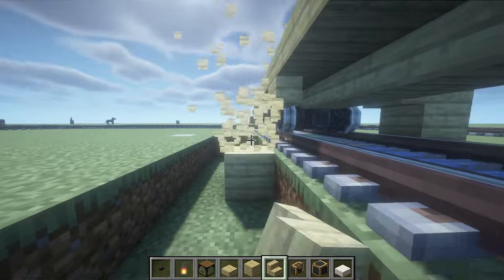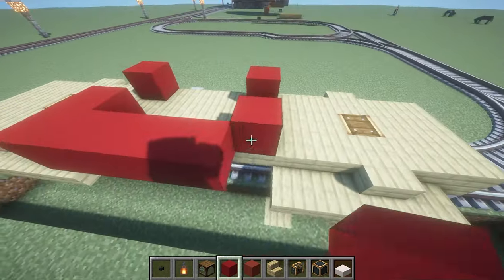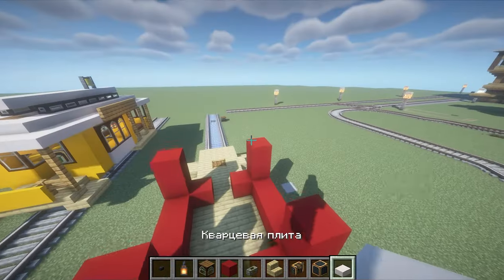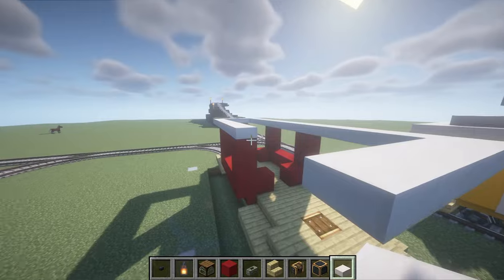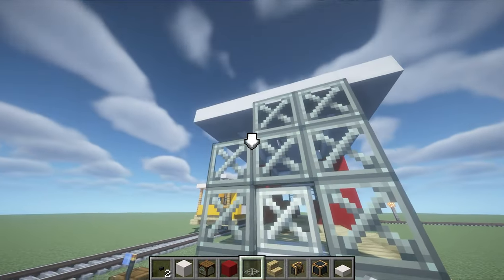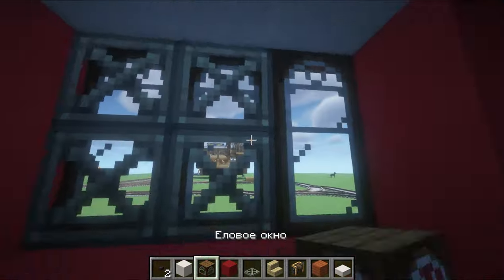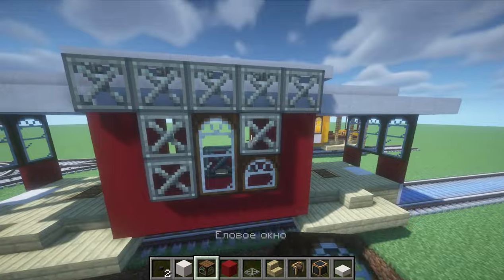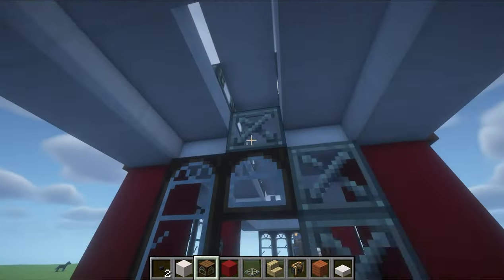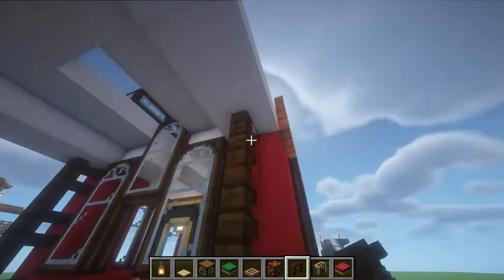Using additional structures, we install steps and half blocks simulating platforms for standing passengers. Now we make the interior from red ceramics or concrete — this will be the legendary California streetcar. We install the roof made of white half blocks, and make the cabinet glass in the front using fillable panels from CreateMod. These are just brilliant elements — I like them very much.